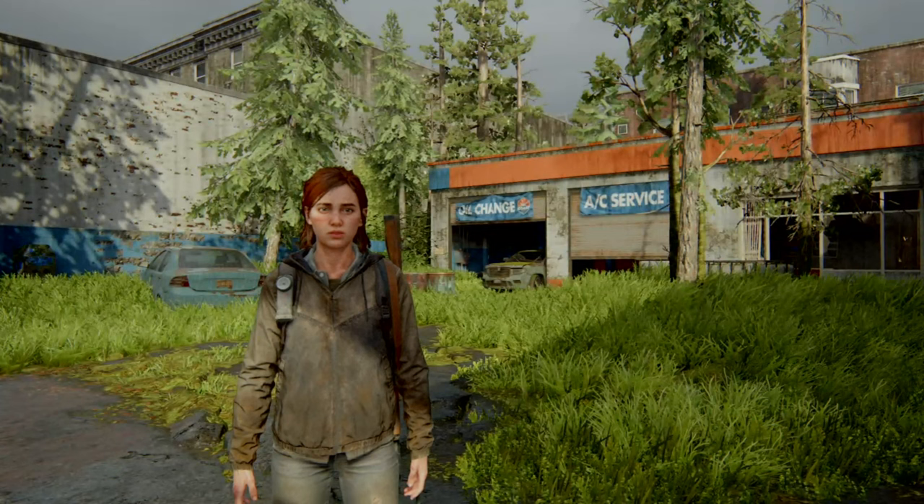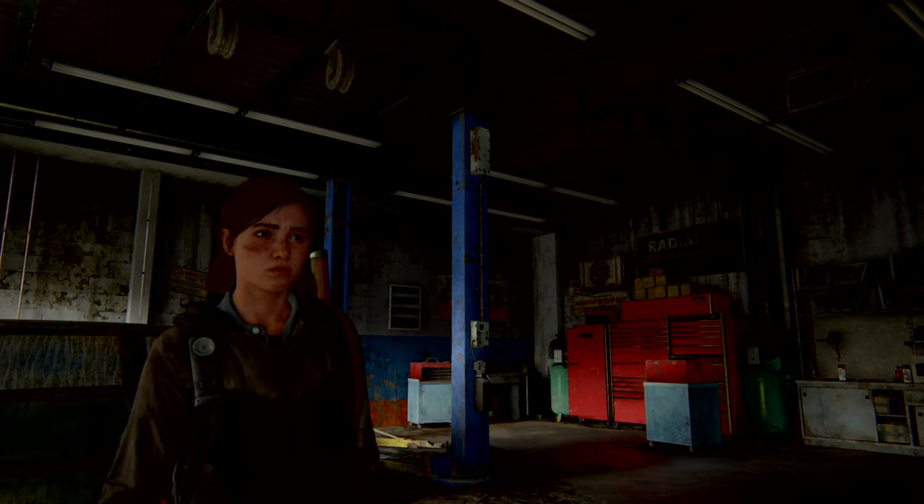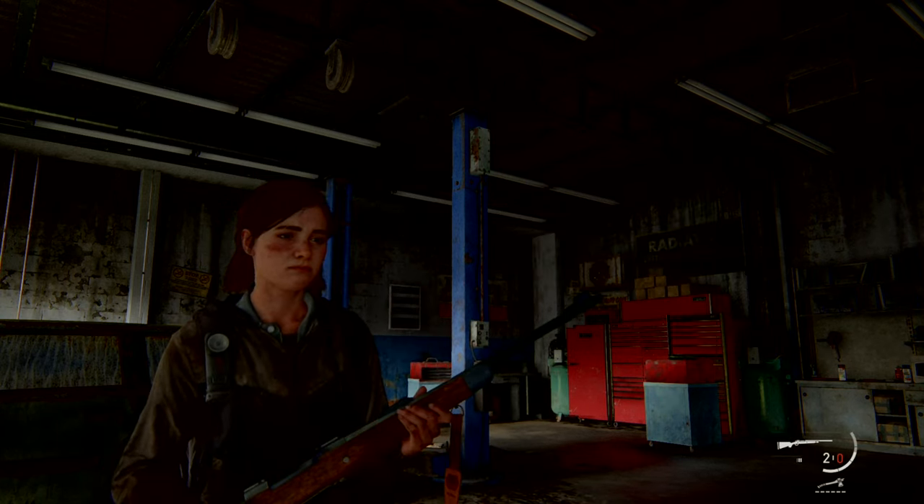Right now Ellie's standing at the front of the Coast Petroleum Service Station in Capitol Hill. If you've been following and playing along with my playthrough series, you know where we are. There's a workbench behind those roller doors — it's the third one in the game. There are plenty more to come; the fourth is not too far away. As it stands, I have almost 350 parts. I've been hoarding them thus far.